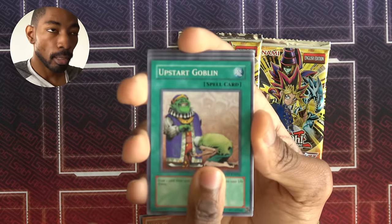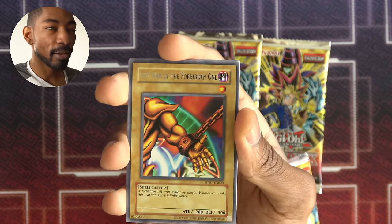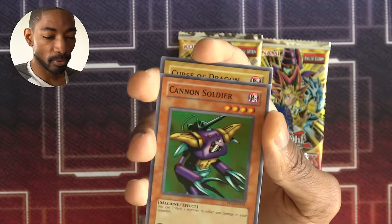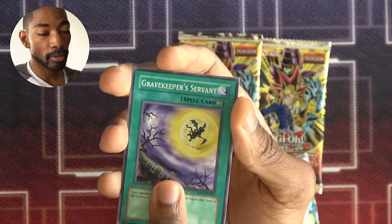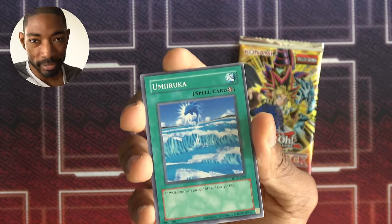Pack number two: Upstart Goblin, Mystical Space Typhoon, Sangan of the Thousand Hands — if I actually had a Relinquished I could use that. Giant Germ, Left Arm of the Forbidden One. It's cool that Exodia pieces are in here, but for a series like this I don't think they're all too helpful. Cannon Soldier, Curse of Dragon, Gazelle the King of Mythical Beasts, and Gravekeeper's Servant. It'd be neat if someone had all five Exodia pieces, but I'm not sure I'd even use it — even though Graceful Charity and Upstart are in both our decks.